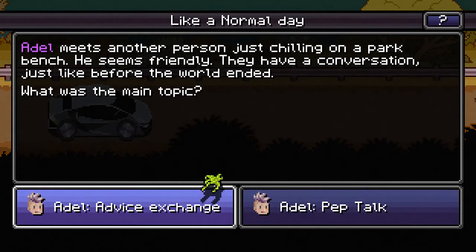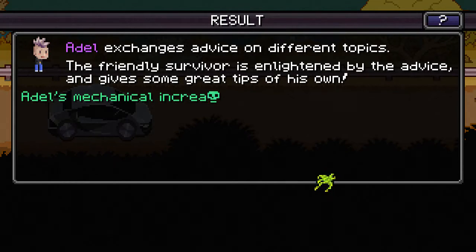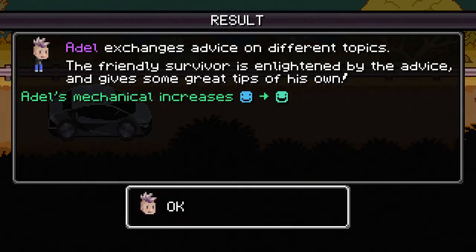Adele meets another person just chilling on a park bench. He seems friendly — they have a conversation just like before the world ended. Adele exchanges advice on different topics; the friendly survivor is enlightened and gives some great tips of his own. Our mechanical skill increases — we went from a little happy to pretty darn happy about mechanical. Maybe that means we'll be able to keep our hybrid car a little bit longer.